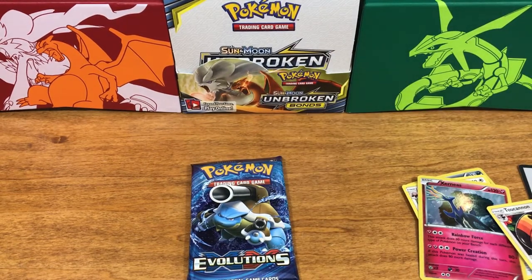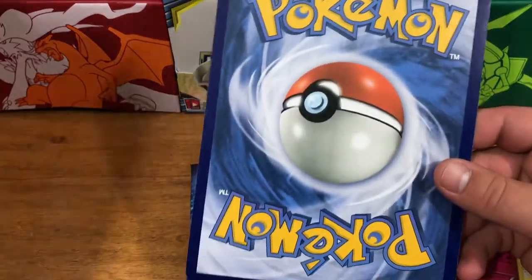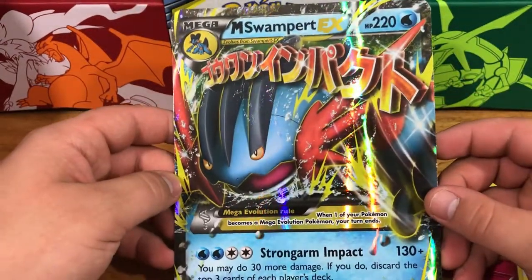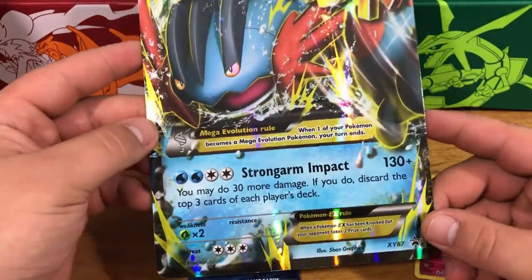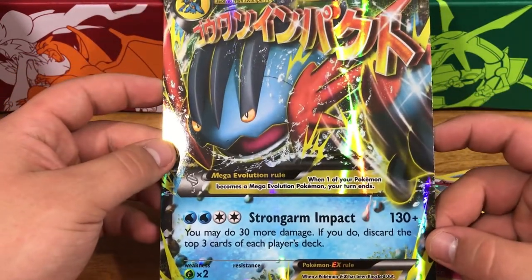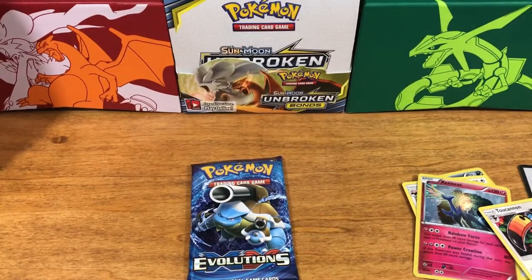Bear with me — here is the mega card, I haven't looked at it yet. Let's see what we get. We got Mega Swampert EX! It's a mega card and it's a promo, but it's a cool card. I really like that, very cool.